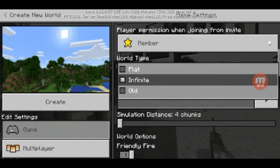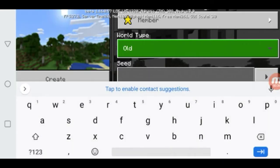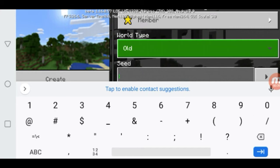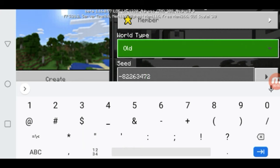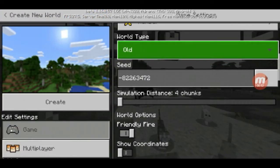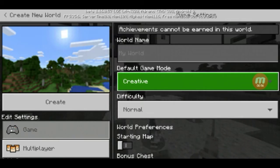What you want to do is set your world type to Old and type in this seed: minus 8226347 2. That's the seed you want to type in. Set your world type to Old, and I'm going to put myself in creative mode so I can fly around.